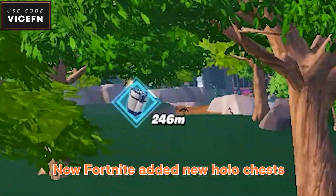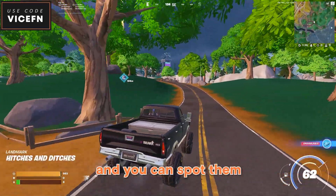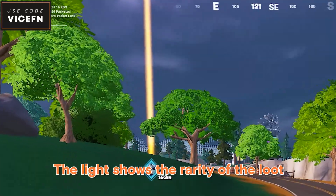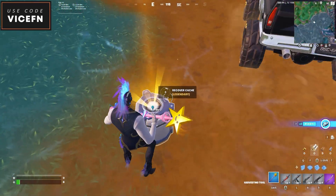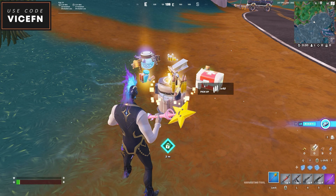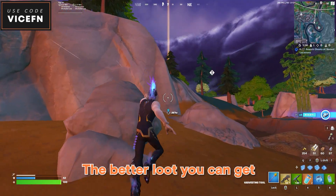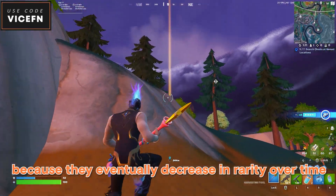Fortnite added new holochests — not sure what they're exactly called — but they randomly spawn on the map and you can spot them by their light beam. The light shows the rarity of the loot. So the faster you get there, the better loot you can get, because they eventually decrease in rarity over time.